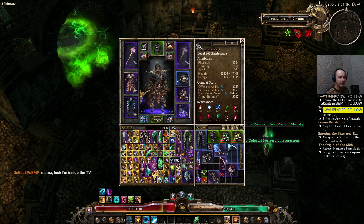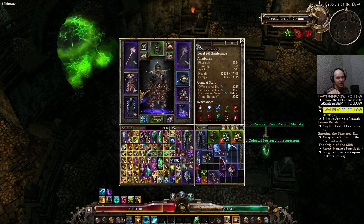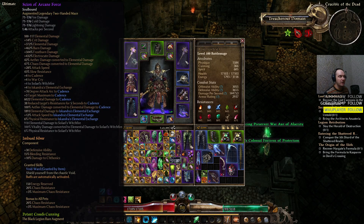Let's start with the items. For the end version of this build, you absolutely want the Sign of Arcane Force — a triple elemental damage mace covering fire, cold, and lightning. It gives you a 310-degree arc for Cadence, so you're killing basically everyone including targets standing behind you. It also gives Iskander's Elemental Exchange points, Warcry and Cadence bonuses, and 38 flat resistance reduction for enemies. This is the one item you really need for this build.